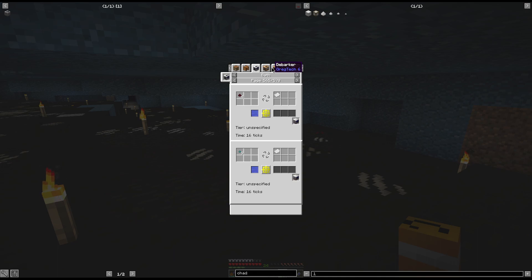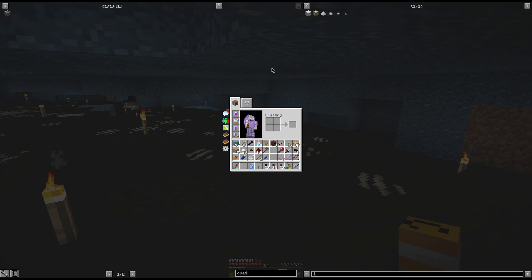With IC2 you can automate sugar cane, and therefore you can automate dynamite dust without needing a tree farm.